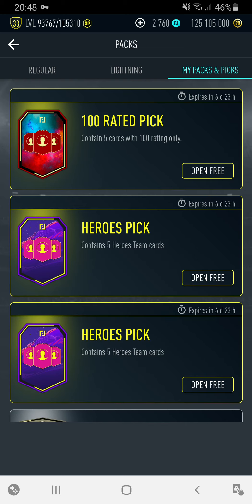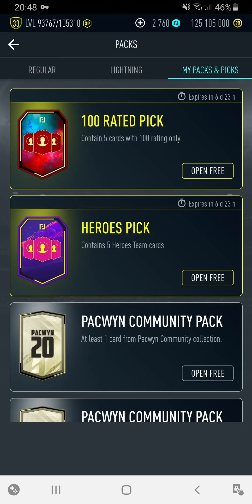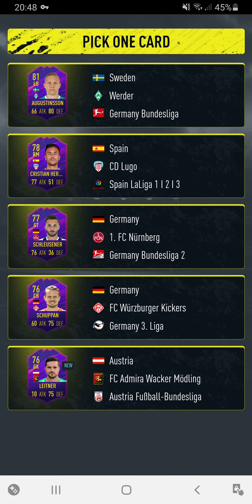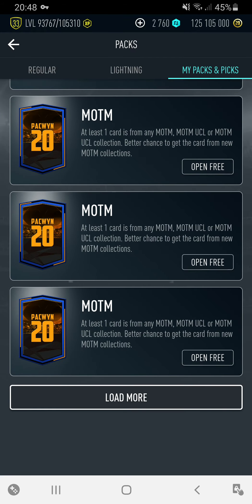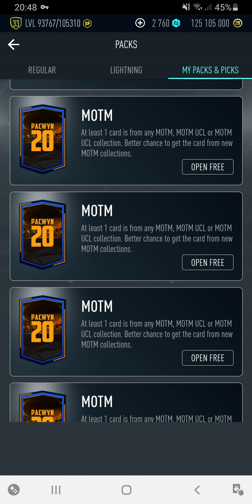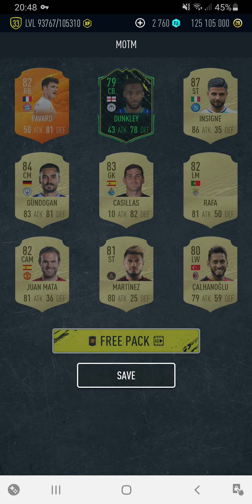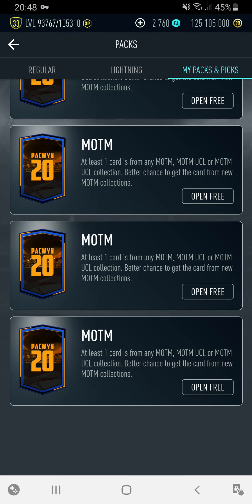Okay, now let's open the two Hero picks. 74 and 76 — and we have a lot of these packs to open. We've got the Mixed packs as well — at least one card from the last release players. Better chance to get a card from the new collections. This should be good then.